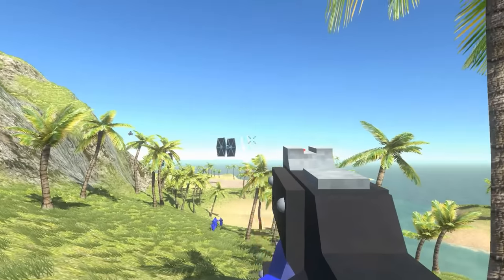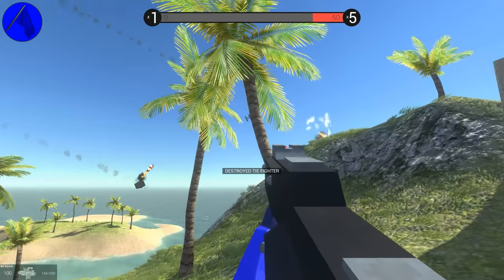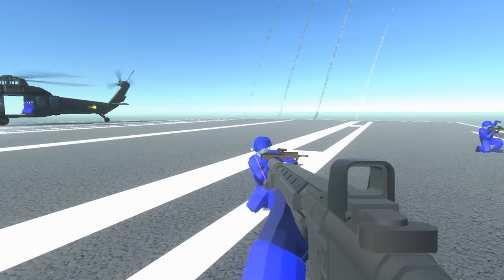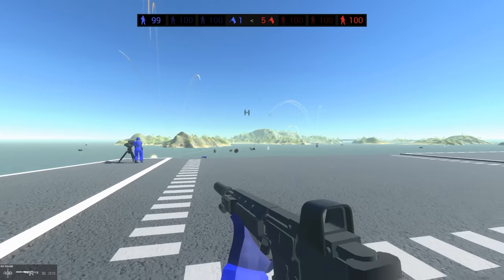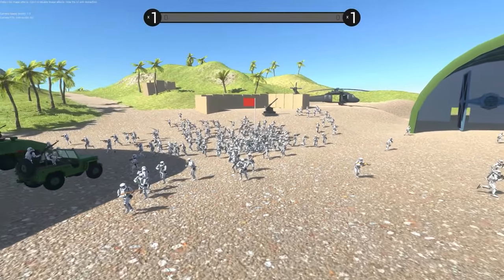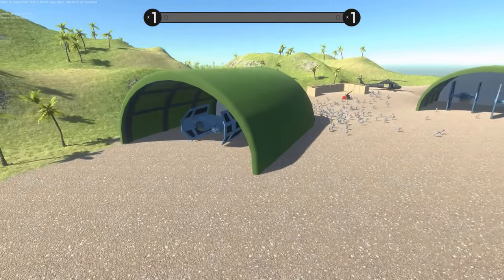I'm waiting for those TIE Fighters to take off. There we go! Heavy Bolter just takes out TIE Fighter. I've got bad news — we have to defend this aircraft carrier. Look at the map: the enemy holds all capture points. Oh yeah, and they've got TIE Fighters. Because this is no ordinary invasion.